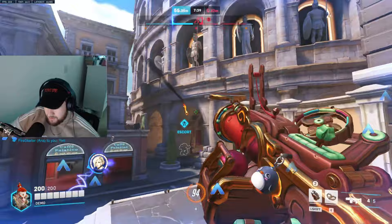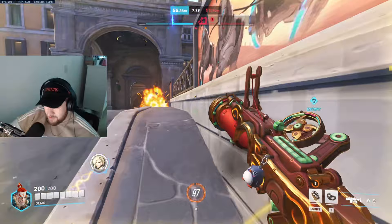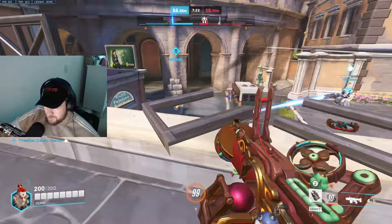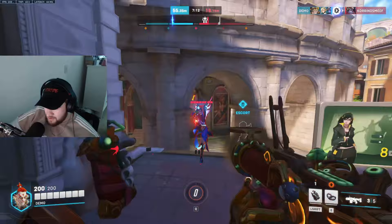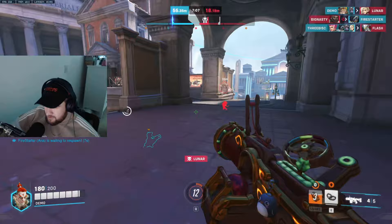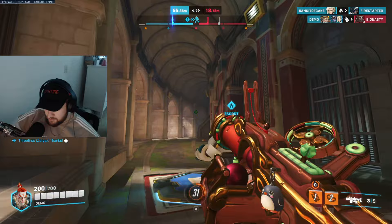Always try to lob grenades across the map even out of spawn — you can get random kills. Use your mine to get away from Widow if you see her. Lob grenades toward her position. Use your tire around the corner right into Widow's face. Mercy will try to rez her, so throw your mine down there to get a kill. Doomfist is behind me, so I placed my trap and he went right into it — easy kill. Always throw your trap in front of you and he'll walk right into it.